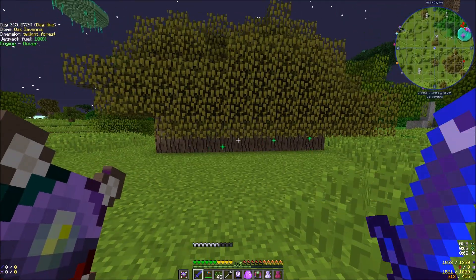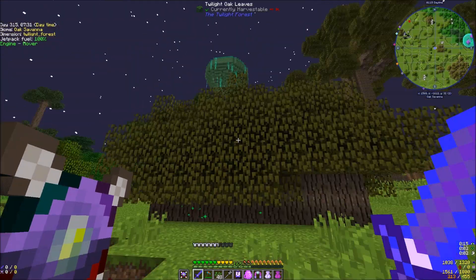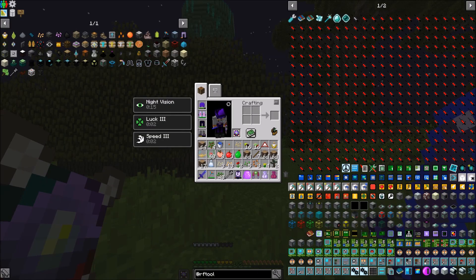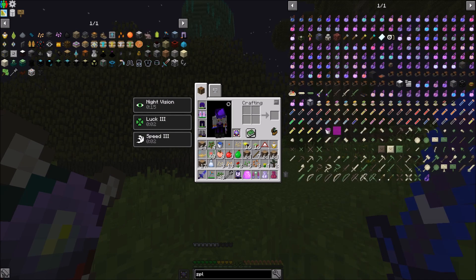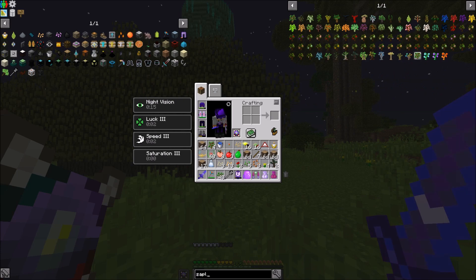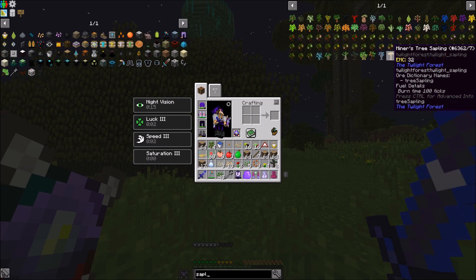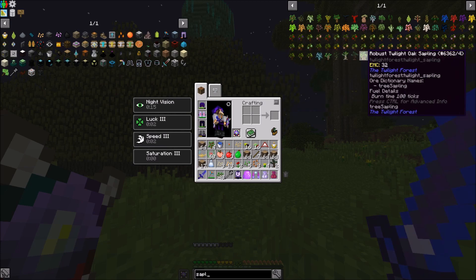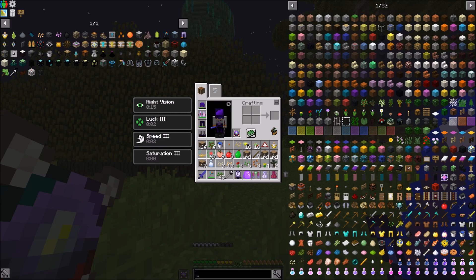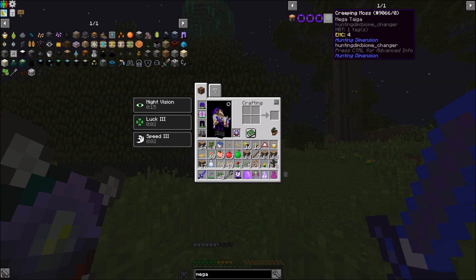Well, that didn't appear to have worked. Let's try a sapling — let's try being able to type. The miner's tree sapling, the tree of time — are there any mega saplings? Mega torches? Creeping moss?